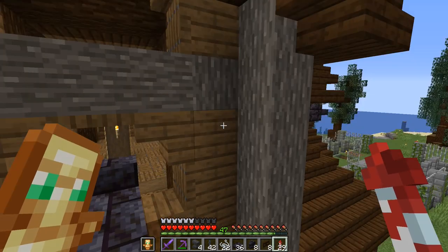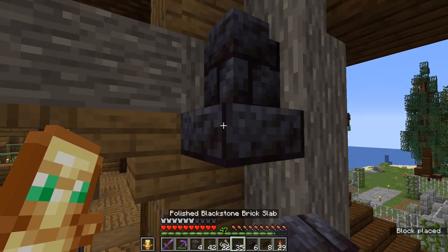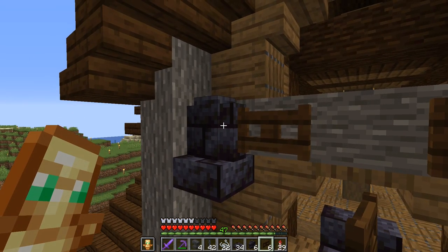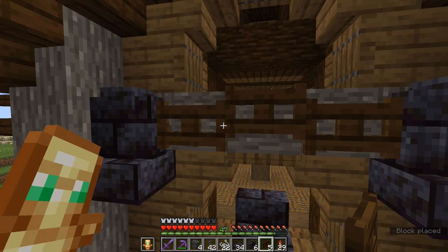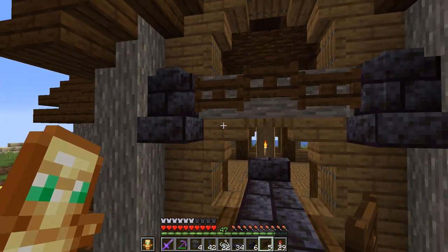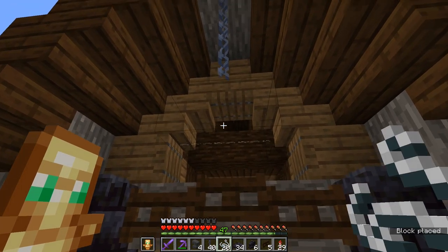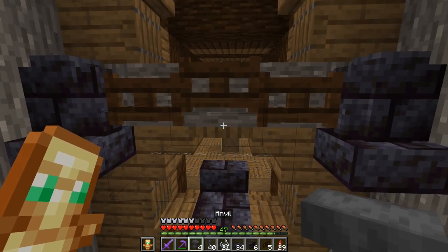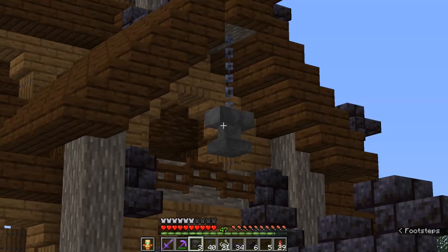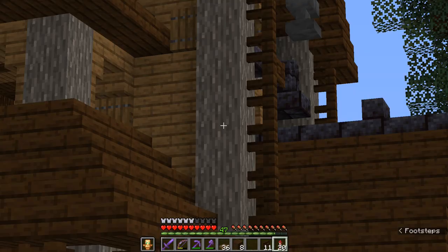I exchanged the cross beam with acacia wood and ripped out the spruce logs for normal spruce planks. I wanted to show you a few small things I learned — fence gates, when they attach to walls, have a different height position than when they don't. So if you have a wall, then three fence gates, then another wall, you get these fence gates in an awesome curve, which is super cool. The other thing I recently saw on Reddit is that you can use string — place an anvil on top of the string and it won't fall. Now it looks like the anvil is being held up by the chain, which is a really awesome fit for this viking theme.